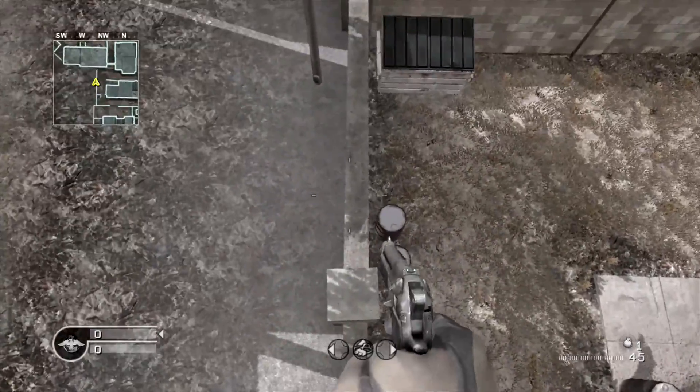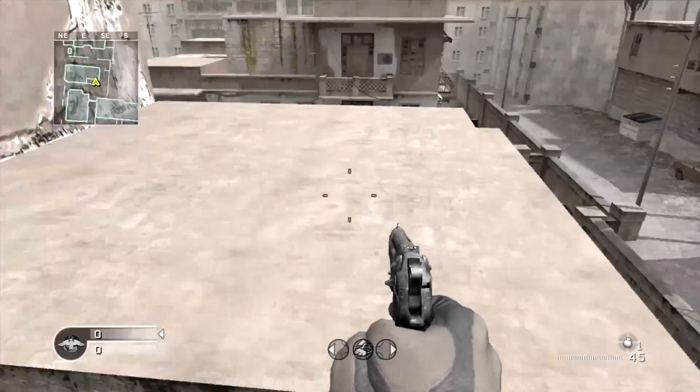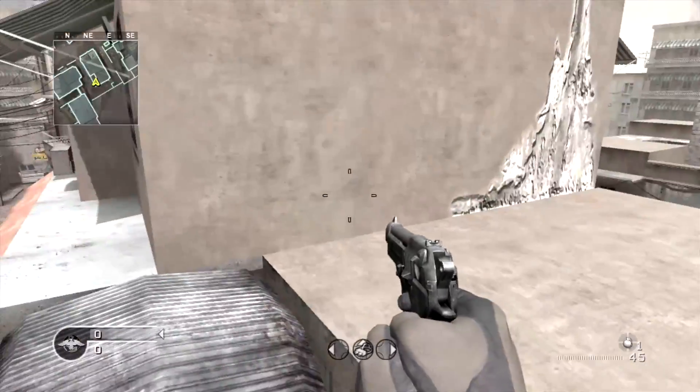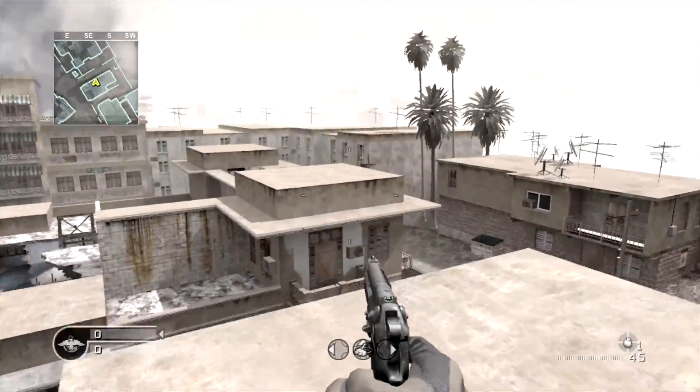Some examples: on Crossfire, I can't find a way to get outside that map anymore. You can no longer get on top of the roof, go out of the map, and visit Bog. And also on the other end of Crossfire where you get on top of the washing machine, then on top of the roof — you can't do that anymore either. Both of those things have been fixed.